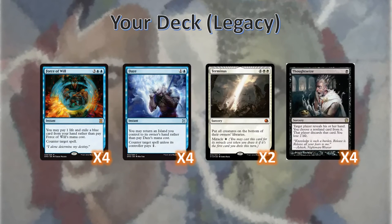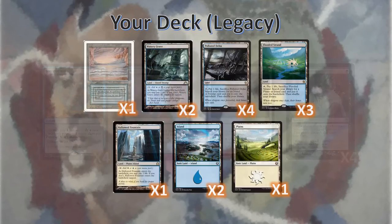The last piece of the deck, other than lands, is the removal and protection. We've got four Forces, four Dazes, and four Thoughtseizes to hopefully pick removal out of their hands or other counterspells, and two Terminuses to get rid of any pesky creatures they may resolve before we cast Shared Fate. Keep in mind that a resolved Deathrite Shaman can sometimes be enough to kill this deck. Here's the land base for Your Deck. You'll notice that, yes, there are shocklands in a legacy deck. The reason for this is we need the lands to only just be good enough for us to use and then be bad when our opponents draw them after we've resolved Shared Fate. The second reason for running shocklands is because I am a cheapskate.